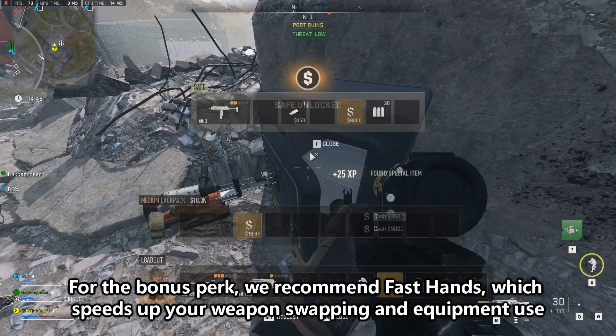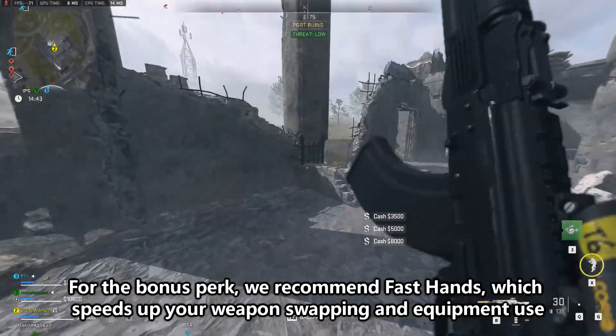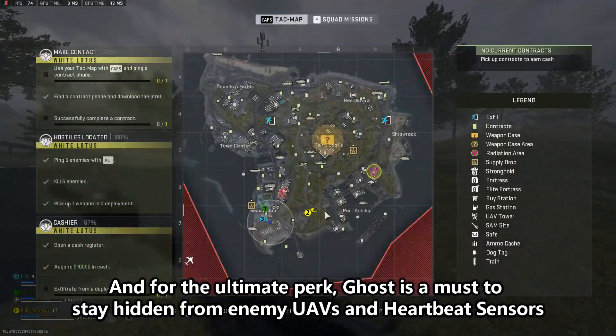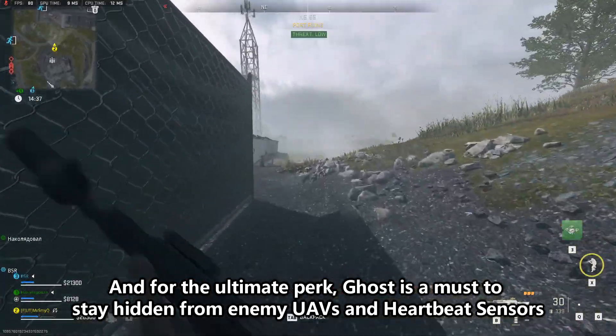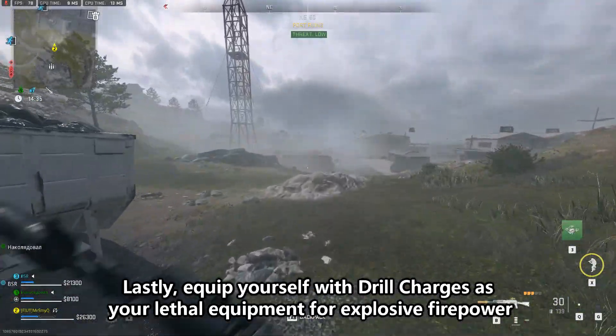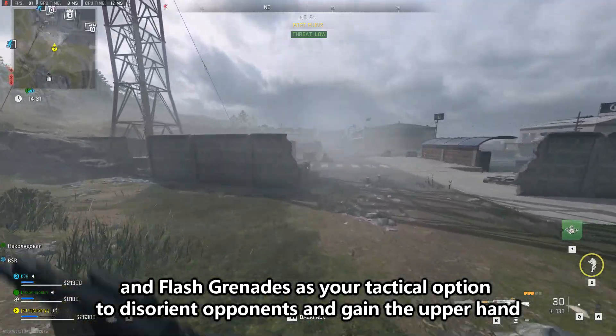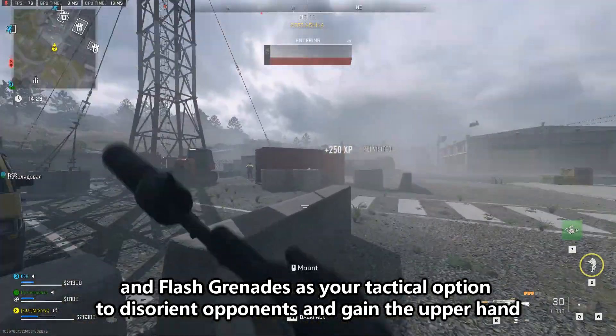For the bonus perk, we recommend Fast Hands, which speeds up your weapon swapping and equipment use, keeping you nimble in fast-paced engagements. And for the ultimate perk, Ghost is a must to stay hidden from enemy UAVs and heartbeat sensors. Lastly, equip yourself with drill charges as your lethal equipment for explosive firepower, and flash grenades as your tactical option to disorient opponents and gain the upper hand.